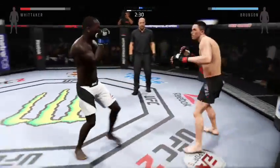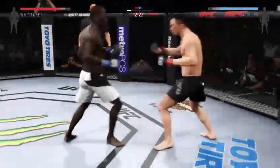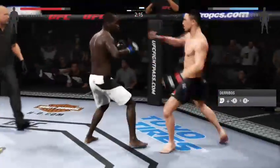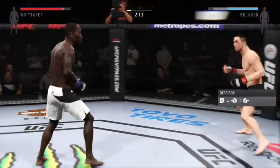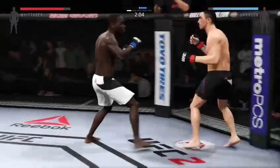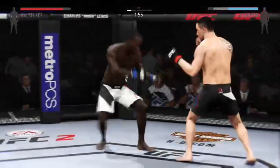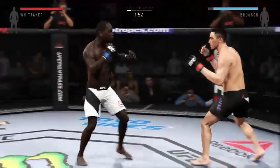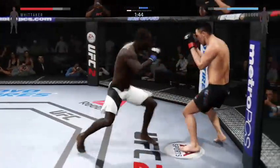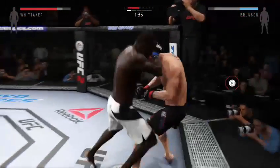Whittaker gets nailed by that head kick. Nice roundhouse kick to the body — and there's another roundhouse kick. He got tagged there. Solid leg kick. Missed on the takedown attempt. Both men landing in that exchange. That's a strong position against the cage.